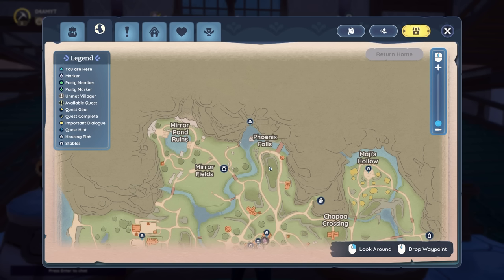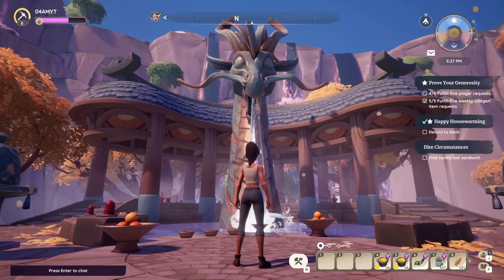Instead, first I recommend you to go to the Magi's Hollow, the Dragon Shrine, or the Phoenix Shrine, which you can find in the northern part of the map where you basically had your introduction quests.